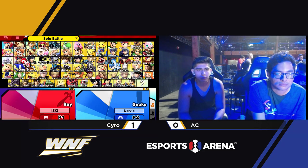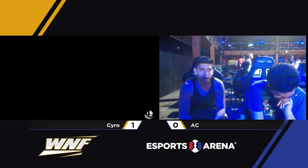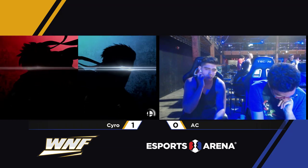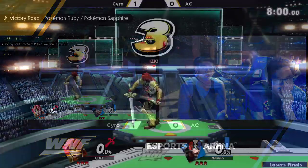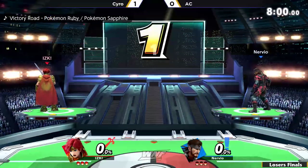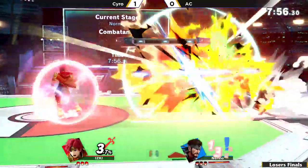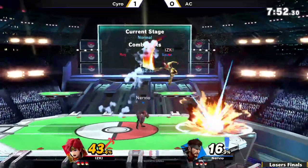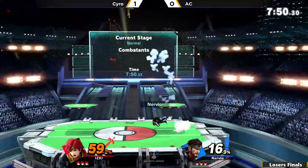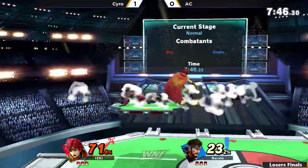AC was definitely making a strong comeback towards the end there too. I don't see a need to switch based off of that game one. AC was doing a really good job making that comeback, and Snake is definitely one of those characters that can be difficult to play from behind just because of the nature of the character. Snake is much better when opponents are coming into you.